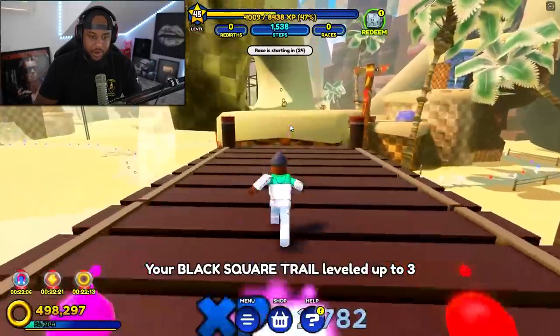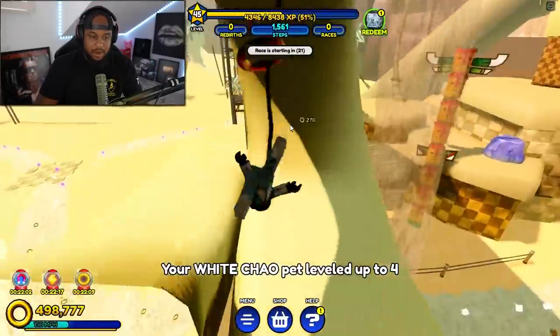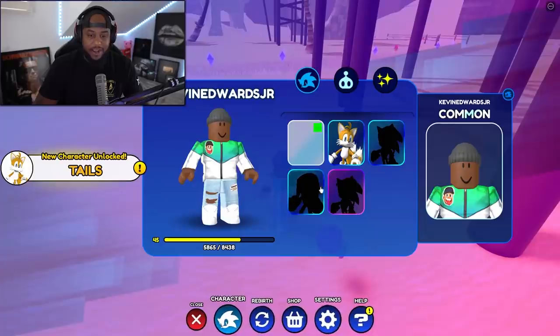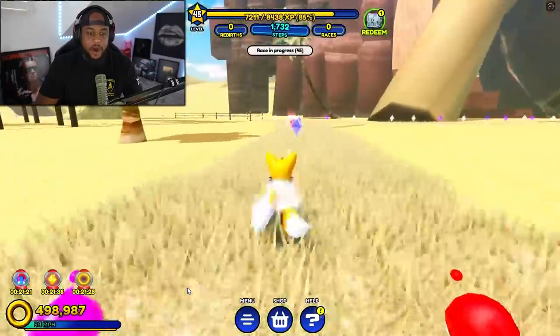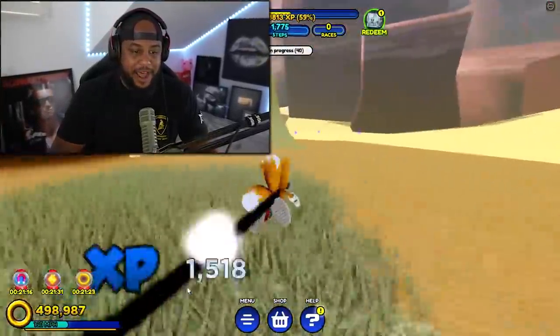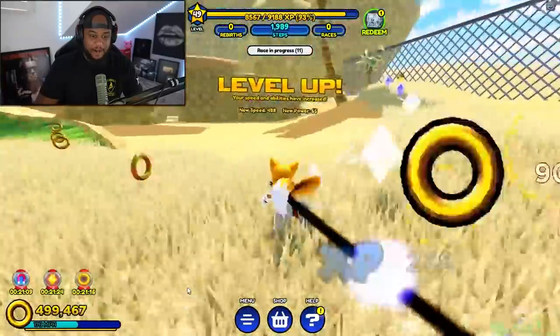We're gonna make this quick. There we go — okay, slow down, slow down, I almost fell right there. We should be able to get Tails. Okay, we got Tails! Alright, let's become Tails. Okay, let's keep it going — we are Tails now. Look at the tail, we're flying baby! Let's keep leveling up out here. This is crazy.